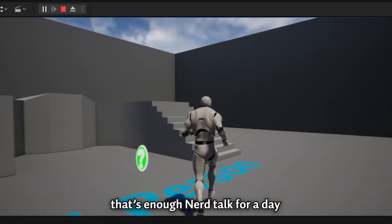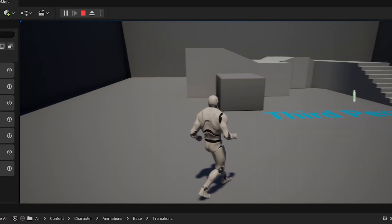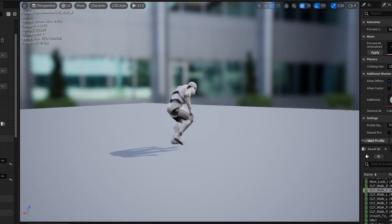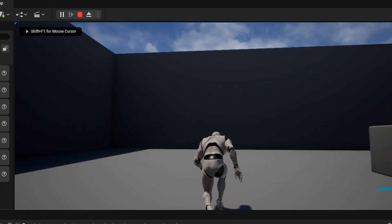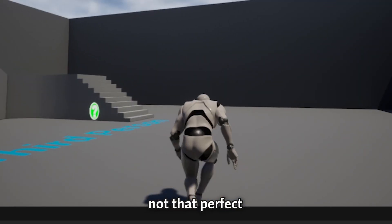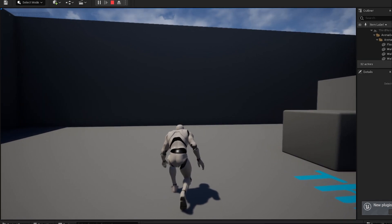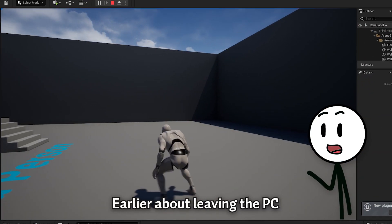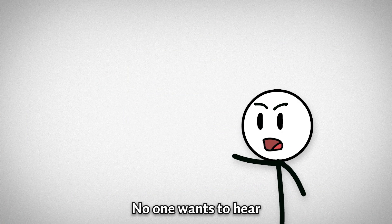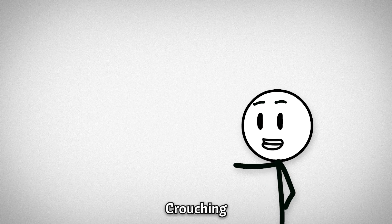Okay, that's enough nerd talk for a day. It was time to add crouching — stealth walk, sneaky grinder, whatever other names it has. I don't know what happened: I left my PC for some time and when I came back, this guy was crouching perfectly. Well, not that perfect. And here I go — fixed it, now it's looking good. That leaving-the-PC thing was just a joke, by the way. No one wants to hear a boring talk. Crouching — done.